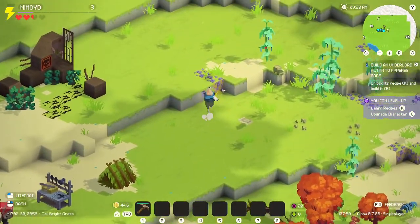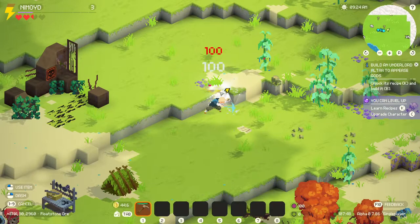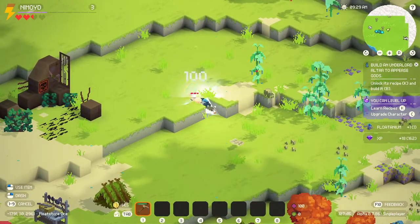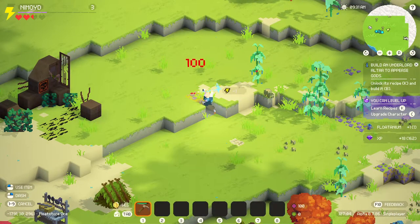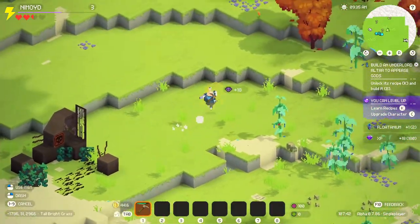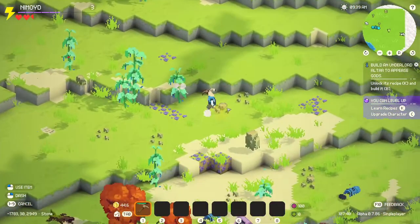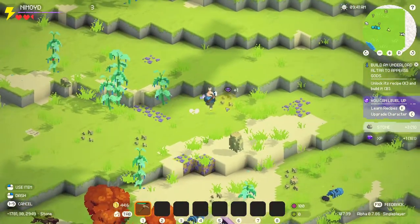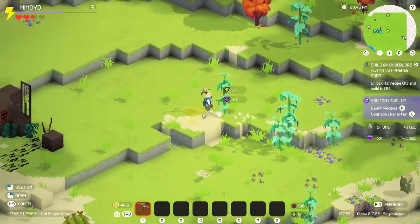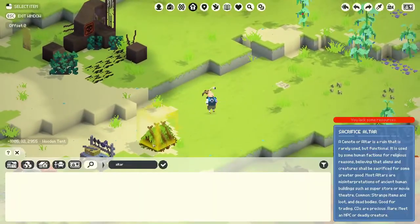Where's my... What is this stuff? Seems like it could be good. What is this? Floatanium. I don't need it right now, but it's pretty cool. Might as well bust up a little bit of that. I need some stone. This is stone, right? Yeah, there we go. I need like ten. I've got nine with that. With this... Alright, now I've got enough stone. We can go - B to build. Altar.